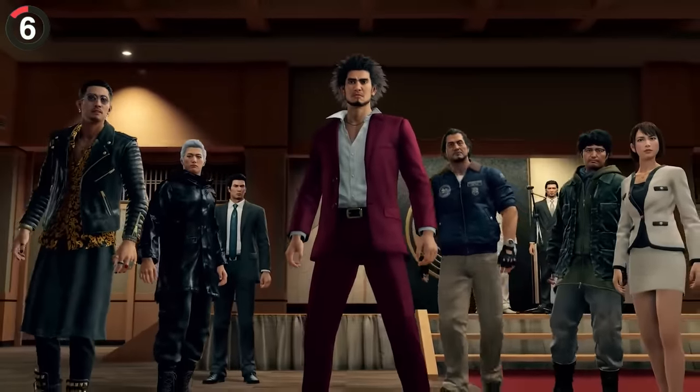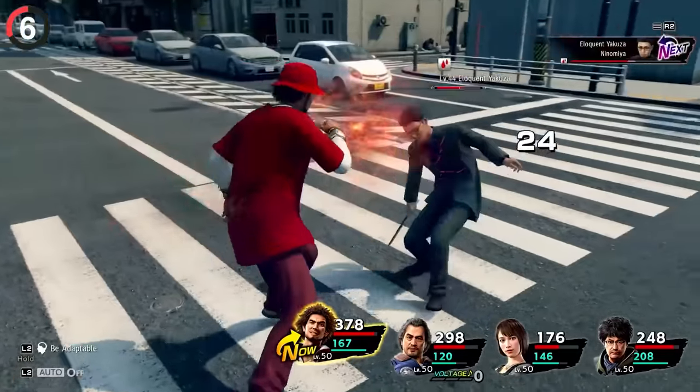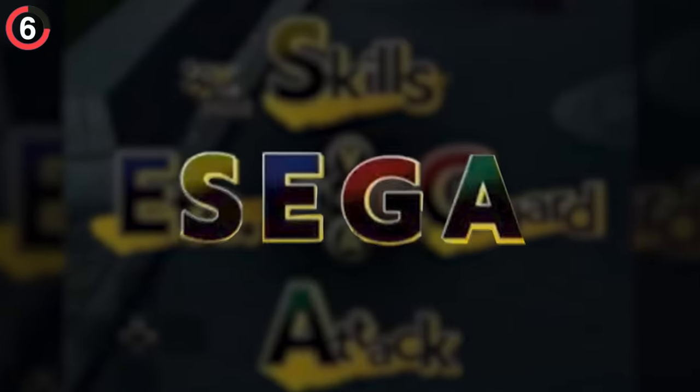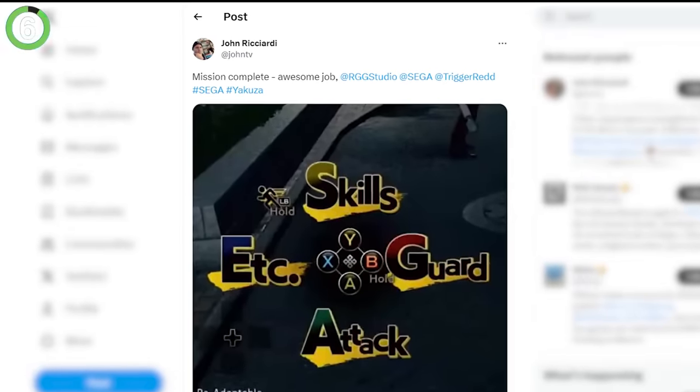It turns out the creators of Yakuza 7 really missed a huge opportunity with the button layout. A fan suggested they change 'more' to 'etc.' so the letters would spell out SEGA, and of course the devs added it in a future update.